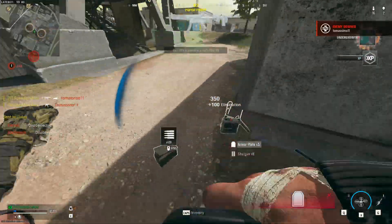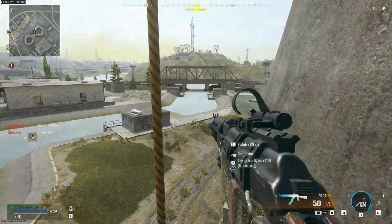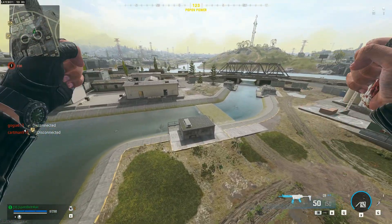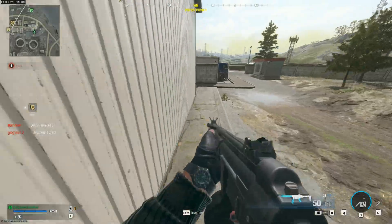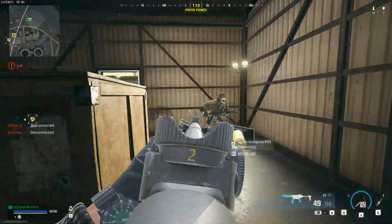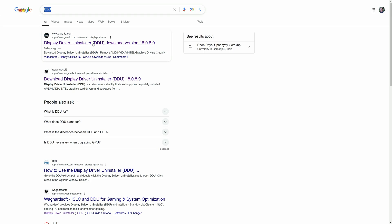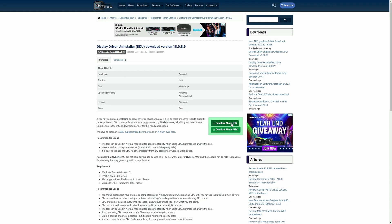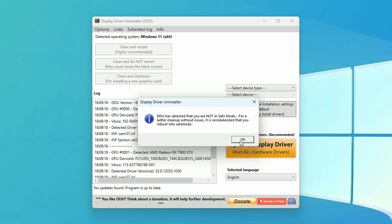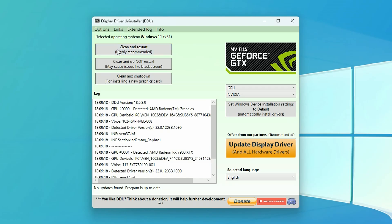Even though you might think upgrading your graphics card driver led to a degradation in performance, it might actually just be that the game was updated to a version where it performs worse, or maybe you have a new app running in the background using a lot of resources. My final recommendation would be to always do a clean uninstall of your old drivers using the Display Driver Uninstaller utility — DDU for short. It's a free tool you can download off the internet, and it does a clean uninstall of your old graphics drivers. If you do have issues with your graphics driver, this is definitely worth it.